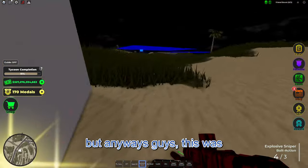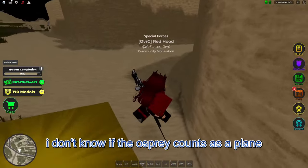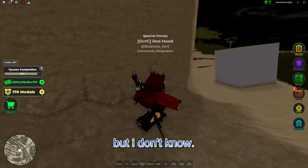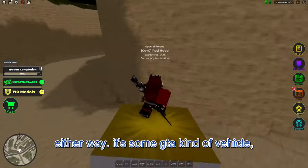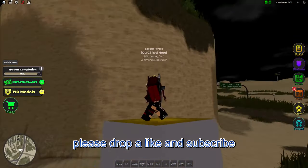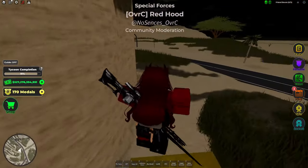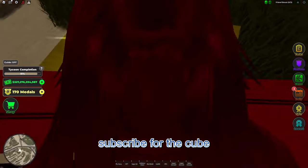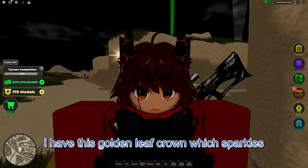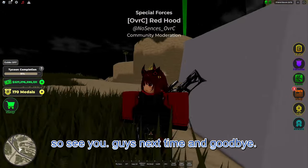Anyways guys, this was the newest update - two new planes. I don't know if the Osprey counts as a plane or helicopter or a hybrid. I'm pretty sure it's just a hybrid, but I don't know. Either way, it's some GTA kind of vehicle, at least what I've seen. So yeah, if you enjoyed this video, please drop a like and subscribe because that will do stuff. Subscribe for the cube - see, it's golden, just like my sparkles. I have this golden leaf crown which sparkles. See you guys next time and goodbye.